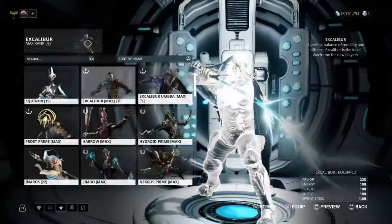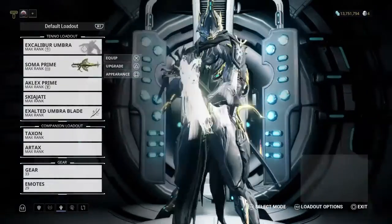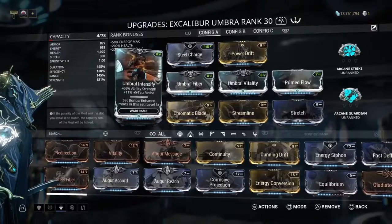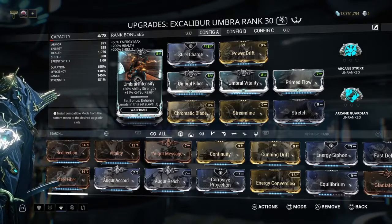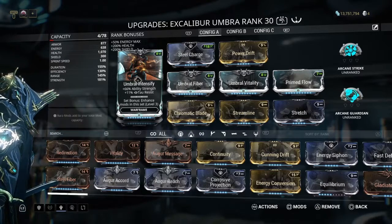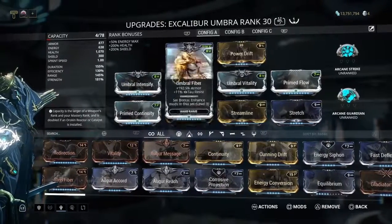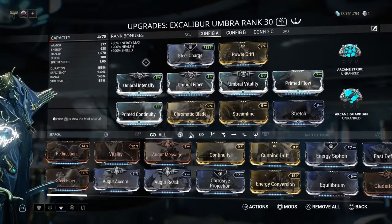This is going to be for my Umbra and my Skiajati, which is my favorite weapon so far. My Umbra has Steel Charge for extra melee damage, Power Drift for extra 15% power strength and knockdown resistance. I also have all the Umbra mods maxed out. If you want to know how to do that, I recommend going to the Eidolon or running max level bounties for Cetus for the Endo, because those were a big help. Also selling Ayatan sculptures to Maroo, and running the Index for credits — using a credit booster is nice too.